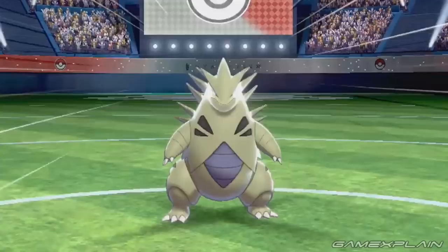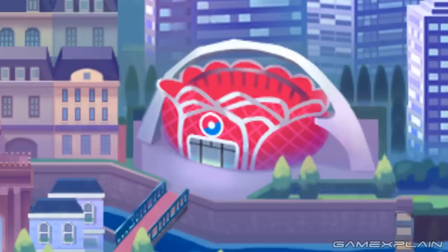And then we remembered Tyranitar. We don't believe there's any way that this is a Rock or Dark-type stadium — it just doesn't look the part. But the stadium symbol on the front could indicate that anything goes, where any type could appear and the trainers you face have balanced teams.